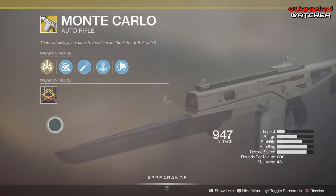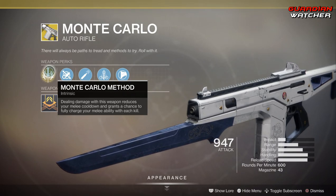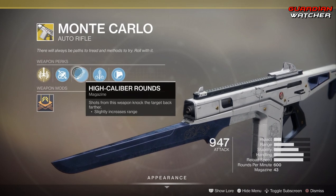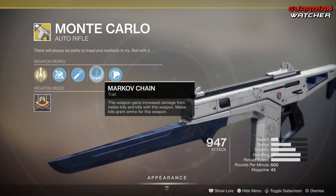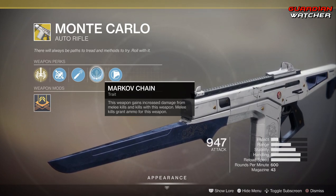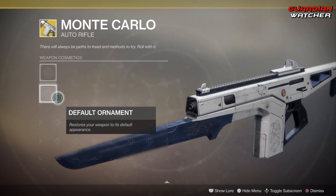The exotic perk on the Monte Carlo is Monte Carlo Method: dealing damage with this weapon reduces your melee cooldown and grants a chance to fully recharge your melee ability with each kill. Then we have Fluted Barrel, High Caliber Rounds, and Markov Chain — this weapon gains increased damage from melee kills, and kills with this weapon grant ammo. Then we have Composite Stock and the usual infusion options. It does have ornaments.